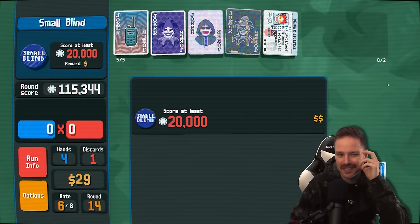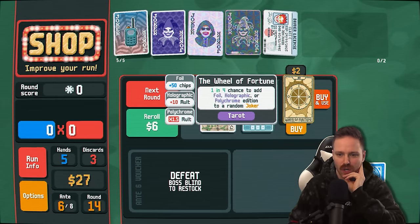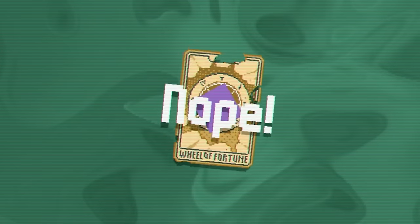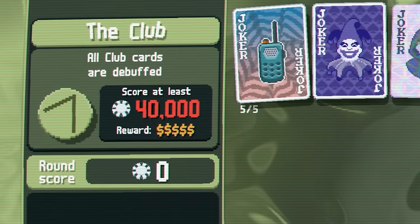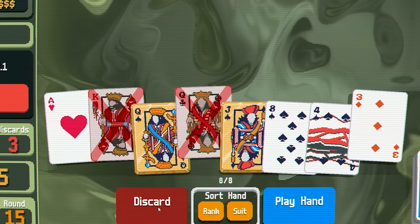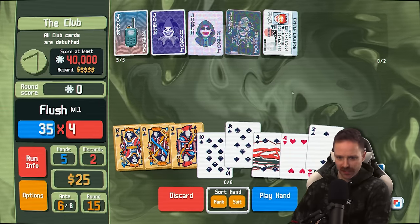One in four chance to add foil, holographic, or polychrome to a joker — please work. No. That's skip for a delicious double tag. I'm hoping to see a tag for a negative joker appearing in the shop — that's what I want. Club boss: all spade cards — wait, all club cards are debuffed, and it even debuffs wild cards. That's crazy. We have a nice little spade flush going on here.